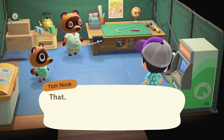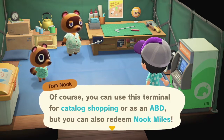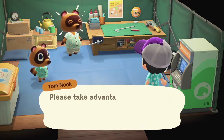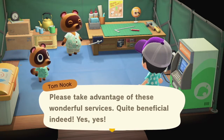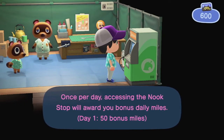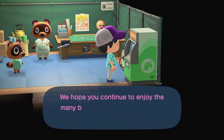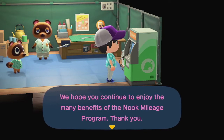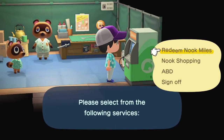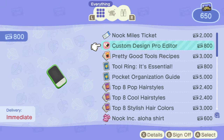I should give you a brief explanation about that terminal — that is our Nook Stop, a terminal for services that will further enhance your island life. You can use it for catalog shopping, as an ABD, and to redeem Nook Miles. Accessing the Nook Stop once per day will award you bonus daily miles — day one is 50 bonus miles. Let's see what we can redeem. There's a ticket, custom editor — so I guess pro designs can just be done at any time.